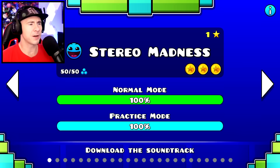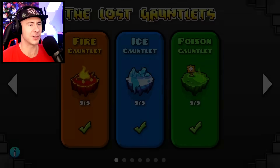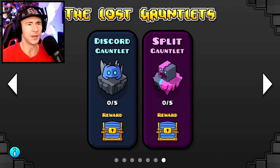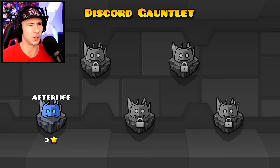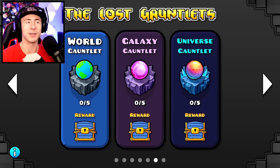At this point you should go do the main RobTop levels. If you're good enough, head to the gauntlets — there are five new ones: World, Galaxy, Universe, Discord, and Split. Some of them have a lot of demon levels in them. You can clean up gauntlets and get rewards and maybe some diamonds from the chests.